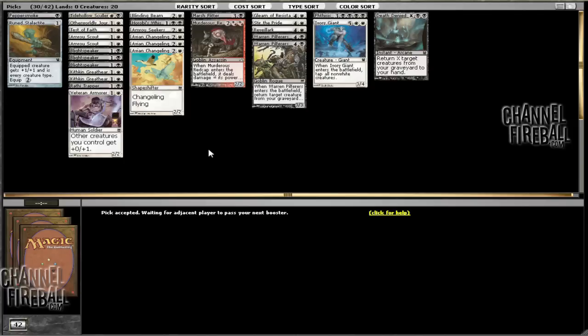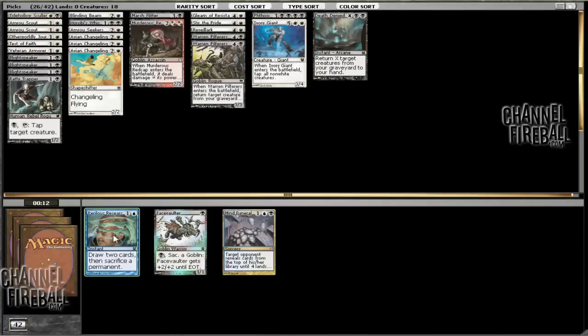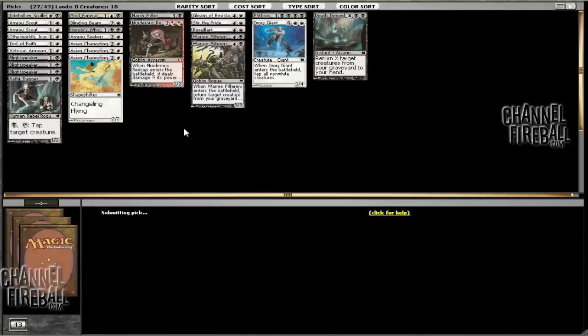What can end up happening a lot is you may draw one or two of those cards, but if those get disrupted, then you're left with pretty underpowered cards as a result. By playing cards that are more powerful individually, you're not going to run into that nearly as much. So if we hide those, hide the Pepper Smoke - which we can board in - hide the two Great Hearts, we're left with 26. We can also hide the Veteran Armor if we don't necessarily need to play it, and here we can take a Mind Funeral.